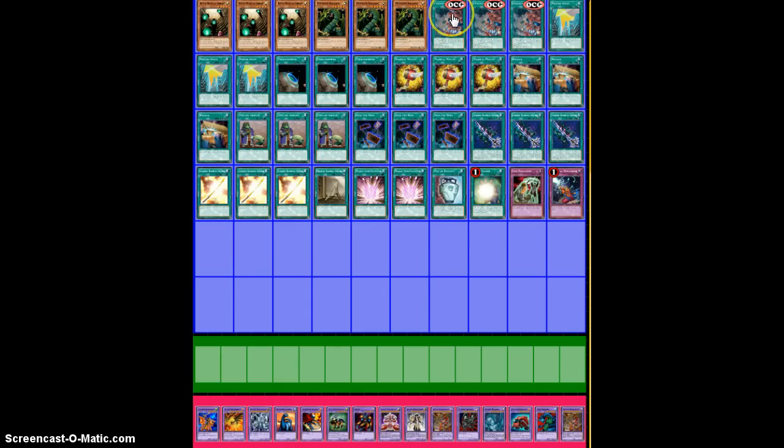This is where it gets interesting: 3 Chicken Race and 3 Pseudo Space. These are your 6 field spells along with your triple Terraforming. What Chicken Race does is allow you to pay 1000 life points to activate one of its effects. The player with less life points takes no damage. Once per turn during either player's main phase, the turn player can pay 1000 life points — cards and effects cannot be activated in response — and either draw a card, destroy this card, or have your opponent gain 1000 life points. Obviously you're going to be drawing a card. Pseudo Space lets you, once per turn, banish a field spell in your graveyard and have this card be treated as that card with the same effects until the end phase.